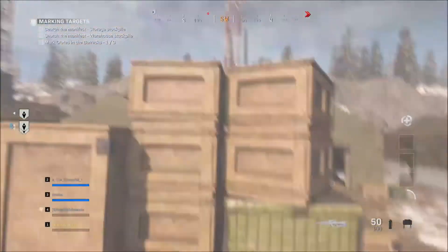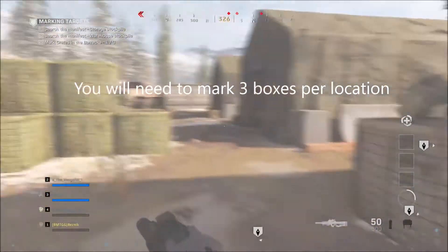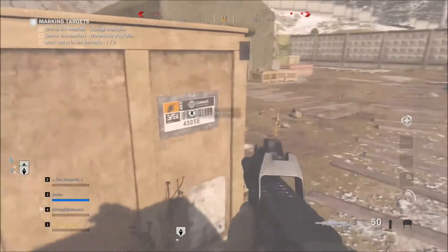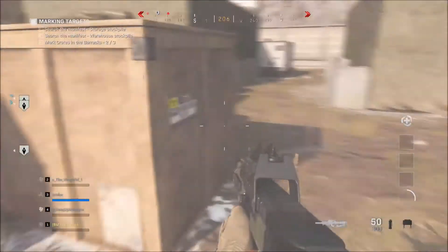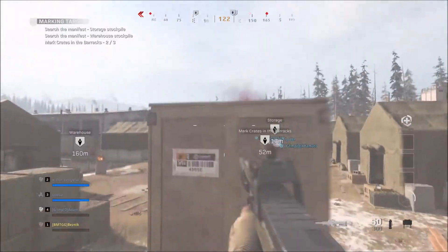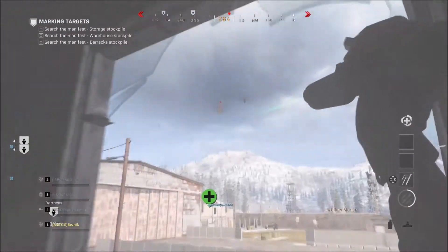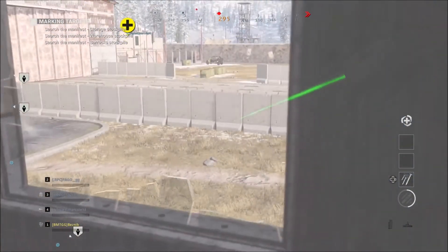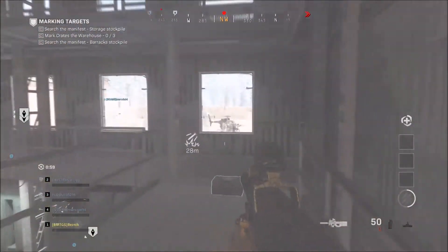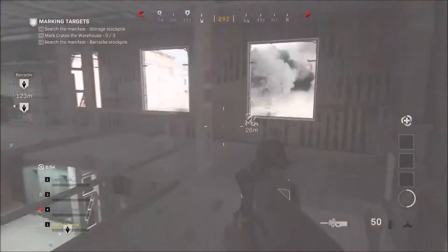Good signal on target. Two crates left in that stockpile. Reading second crate. Enemy mortars — move! Third crate marked. Good fire. Call for fire on this target. Target ID'd. Enemy mortars — move!